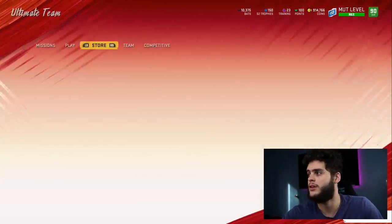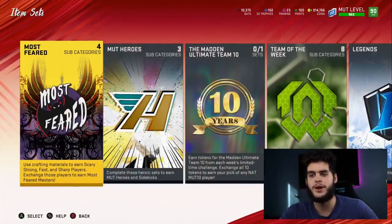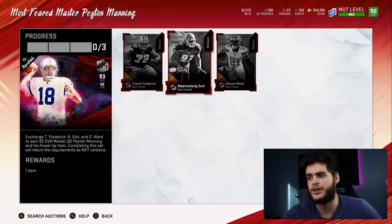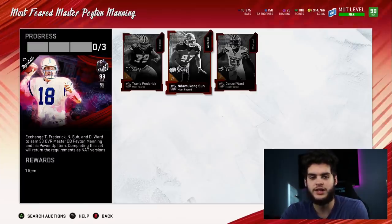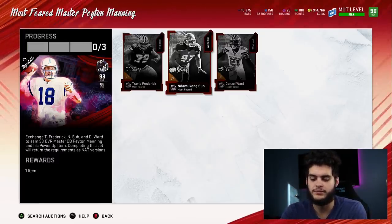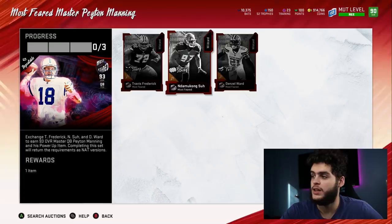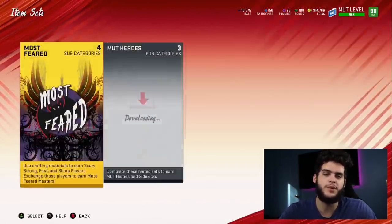Now let's go over the Peyton Manning route. This is a little bit different because obviously you have to get rid of some of the NATs. The Peyton Manning route is where you get Peyton Manning for cheap. Remember, you pick one of the other NATs for free, you end up having to buy two — that comes out to about 580,000. You end up with three NATs and Peyton Manning. You can sell his power up again, which is 15,000 less, so you have 565k. You want to quick sell pretty much all of them. With 565k you want to get Peyton Manning for less than 375k, obviously, because that's what he goes for.